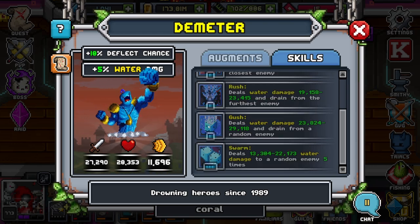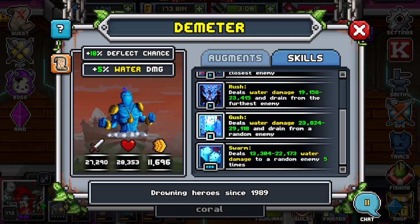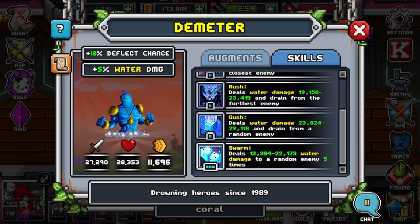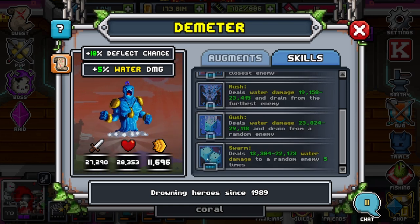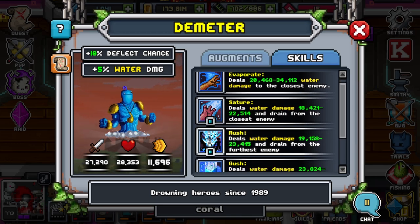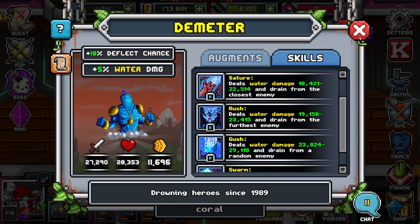The random enemy ability is pretty good, especially if you know more or less who you're going to hit. If you just need to damage one target and that's all that's left, this is your go-to. Unless you want to use Swarm, which deals water damage to a random enemy five times — and that's five times hitting the same random enemy, not five different enemies. Keep that in mind, and use it with caution. Your main skills are any of the first four, but stick to the first three if you're scared of augments and don't know what you're dealing with, like in a d4.